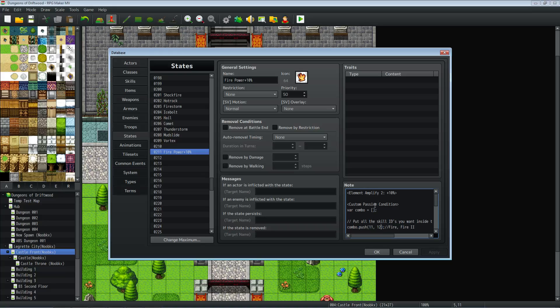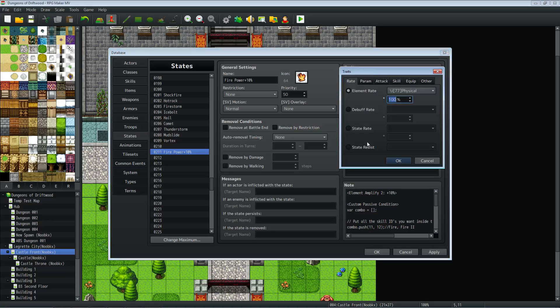A cool thing about this is it's storing combo as an array, so you can have as many values as you want. You can add comma 13, and now it's checking for Fire 1, 2, and 3, and have it do plus 20% damage by changing that to 20%. You can have as many skills in this combo as you want — like if you have 8 different skills and combine all 8, you get a super bonus to double your damage or reduce your MP costs. Anything you can put in the traits of a state can be applied as a bonus.